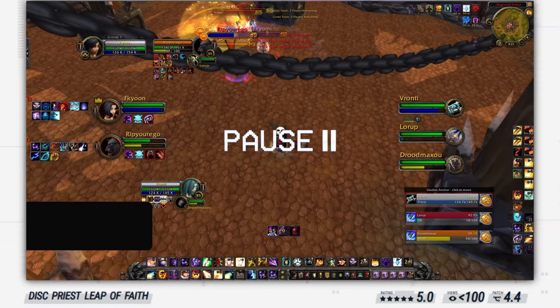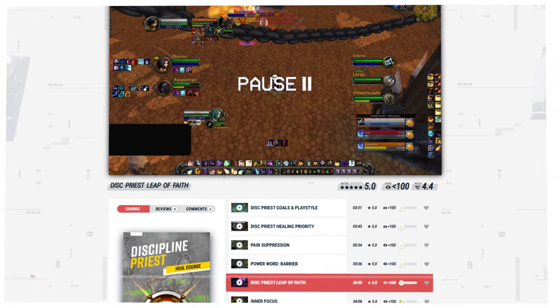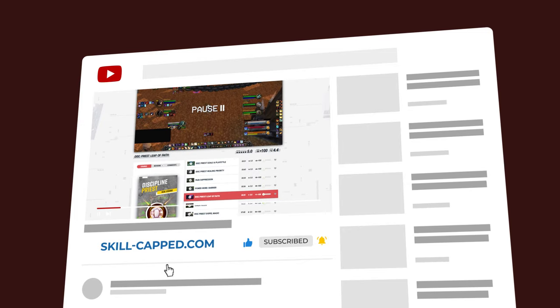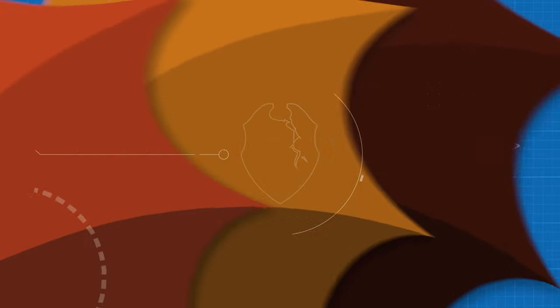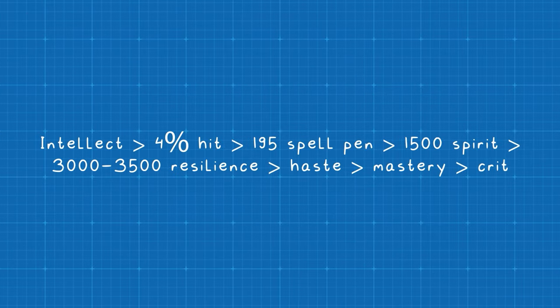If you want to learn more tips like these, check out our brand new class courses at skill-capped.com using the links below. Next up, let's go over your best-in-slot gear for Season 9. First, let's go over Stat Priority.